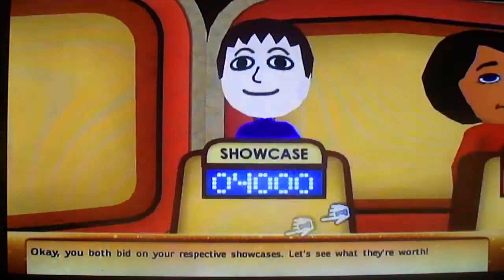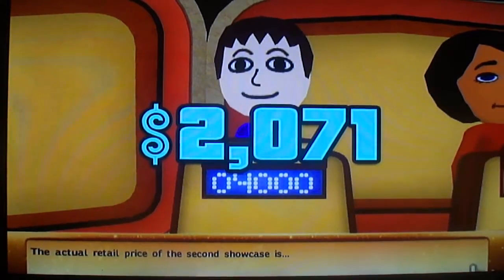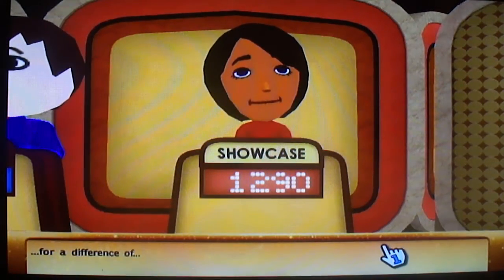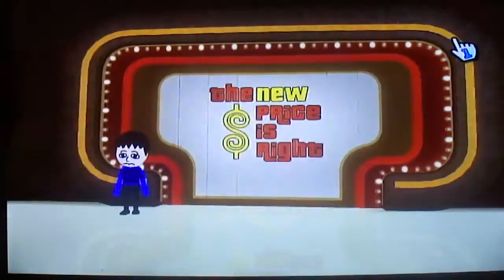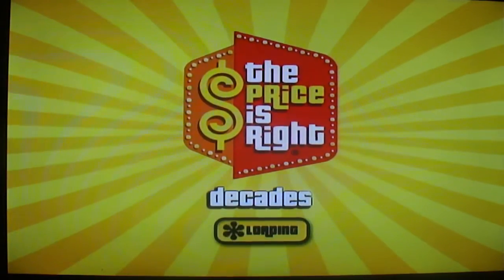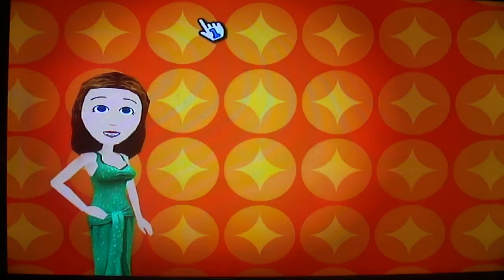The actual retail price of the second showcase is $2,071. Oh, I'm over. The actual retail price of the first showcase was $19.56 — so she wins. Your opponent's bid is closest. You don't win anything. Oh well. But at least I won $1,034 overall, so that's okay. See you all for the next segment.